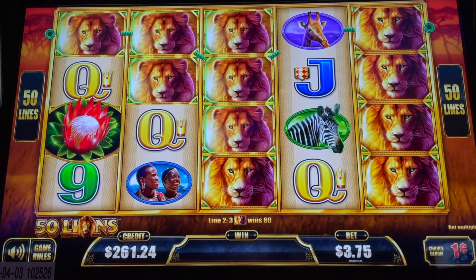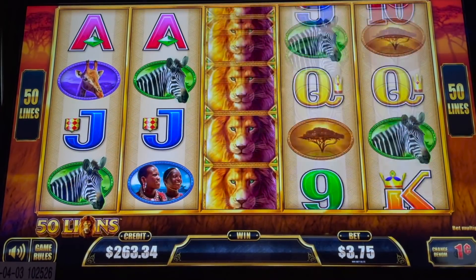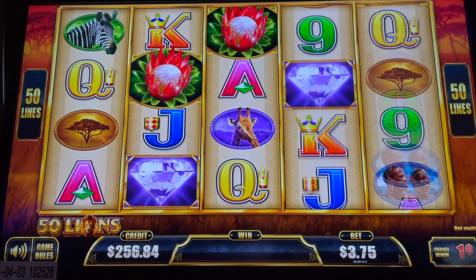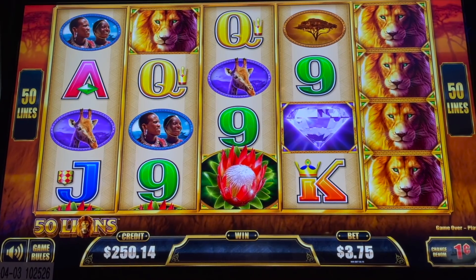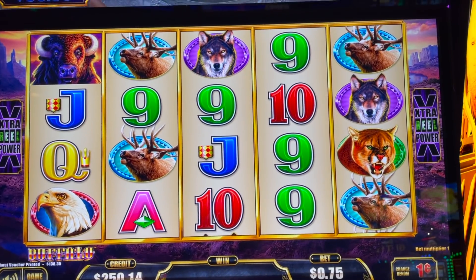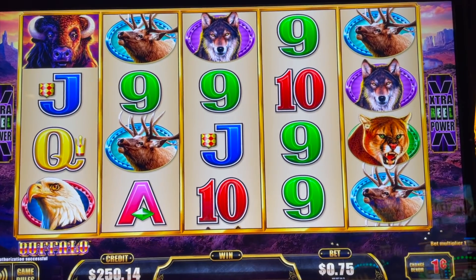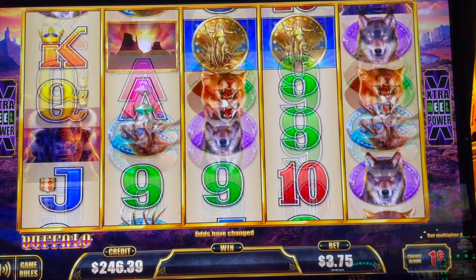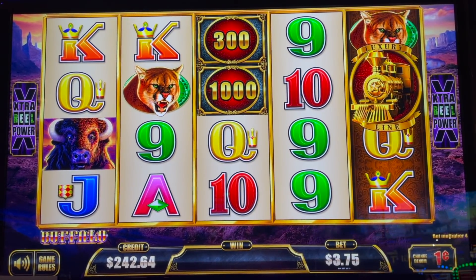We have one more spin after this one — last spin. Okay, we're going to move it over to Buffalo and see if we can get it going on Buffalo. There are our new progressives. We moved our ticket over to the Buffalo version of the luxury line. Let's see how Buffalo does compared to 50 Lions. Let's do the same bet — $3.75. But we're not playing on free play anymore — we're playing off the money we converted from free play.